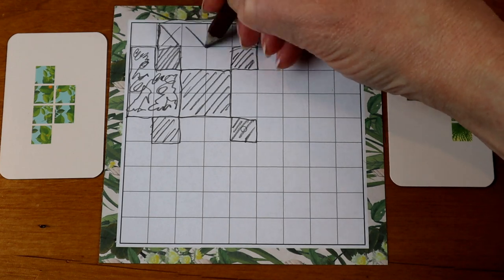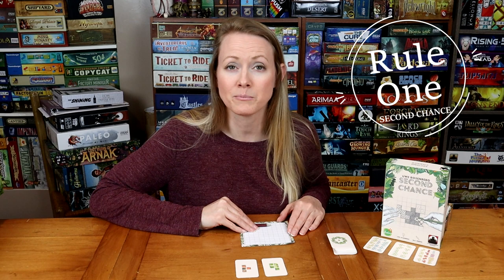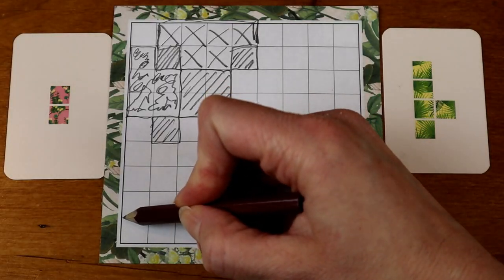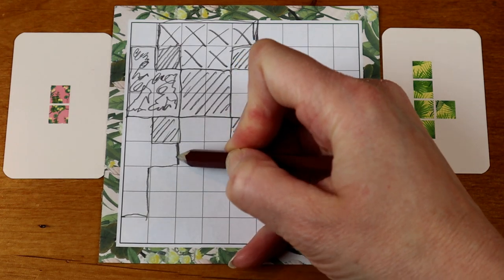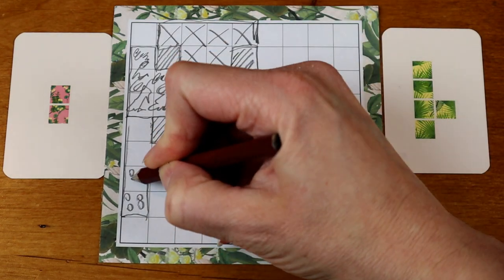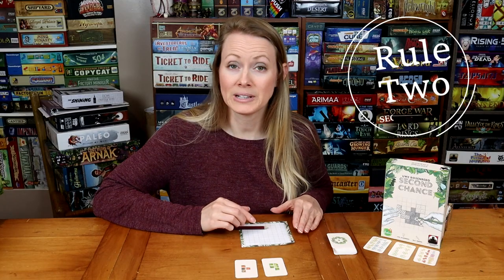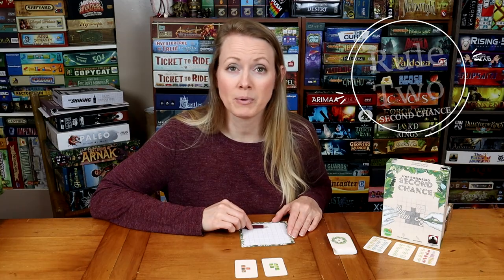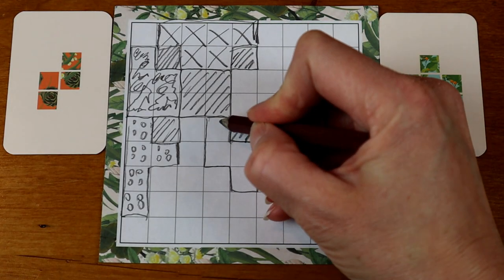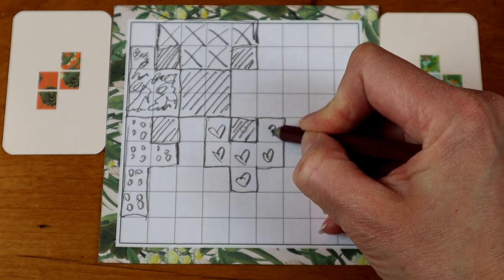What's important when drawing your puzzle tile into your grid? First, you can rotate and mirror whatever design you see — you're able to twist, turn, flip, and rotate that particular shape in whichever way you want, as long as it can still fit into your grid. You're also allowed to draw your puzzle tile shape adjacent to an existing shape or off by itself; it doesn't have to connect in any way to previously drawn puzzle tiles.